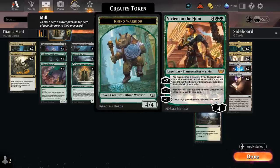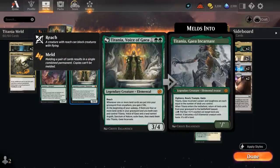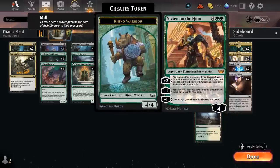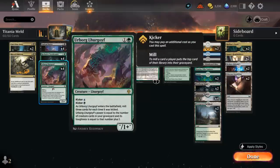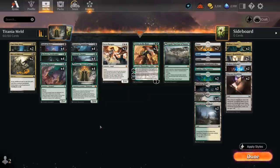Vivian on the Hunt is a 6-mana Planeswalker starting at 4 loyalty. Her plus-2 lets us sacrifice a creature and search our library for a creature with mana value equal to 1 plus the sacrificed creature's mana value — so we can sacrifice a 2-mana creature and search up Titania. Her plus-1 mills 5 cards, then puts any number of creature cards milled this way into our hand. Sometimes it can benefit us to let some go to the graveyard to grow the Lurgoyf. Her minus-1 makes a 4/4 Rhino Warrior creature token.